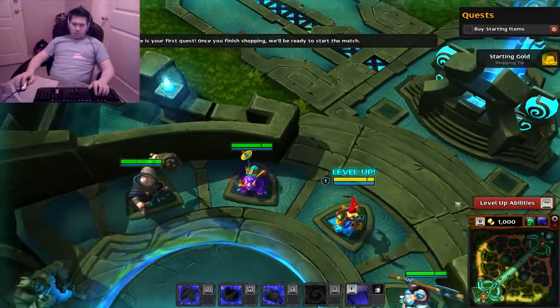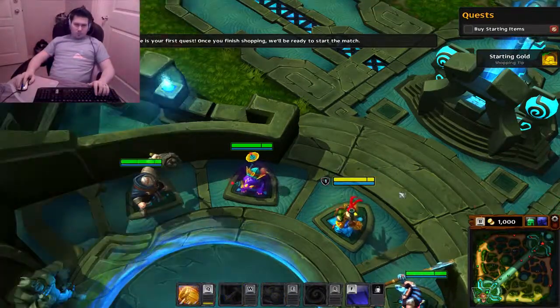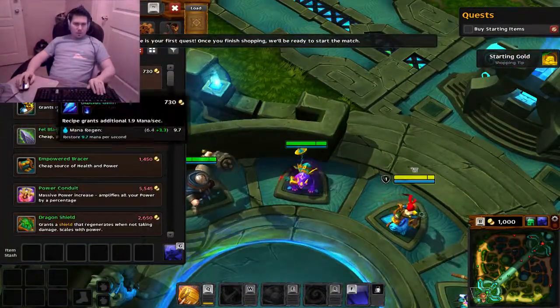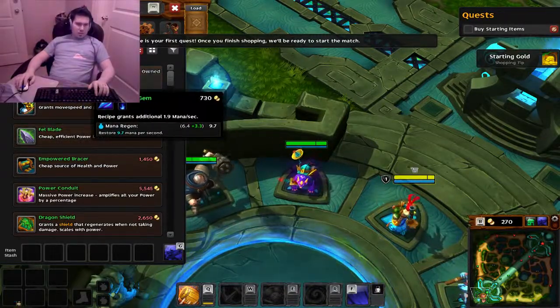We'll grab our fire logger, hit B, get some starting items. Mana regen — that's kind of important.